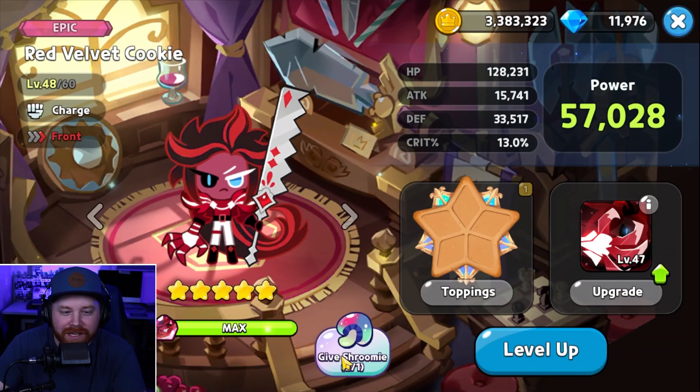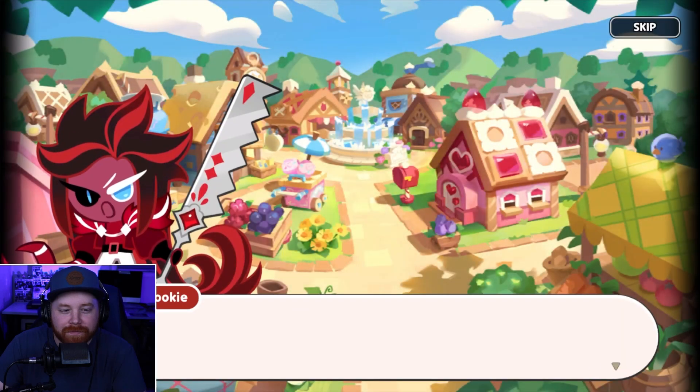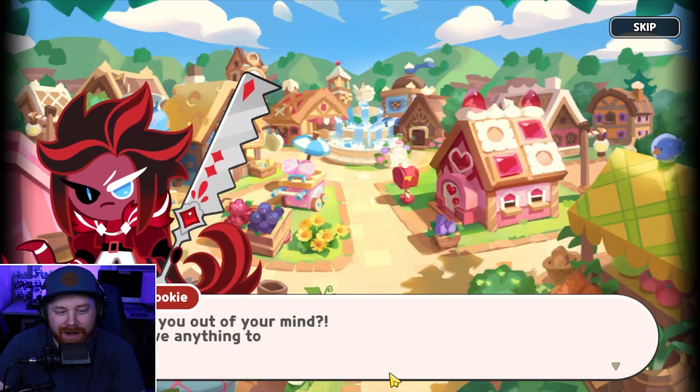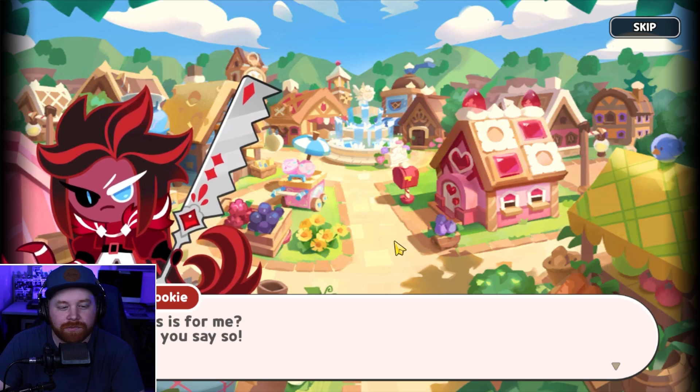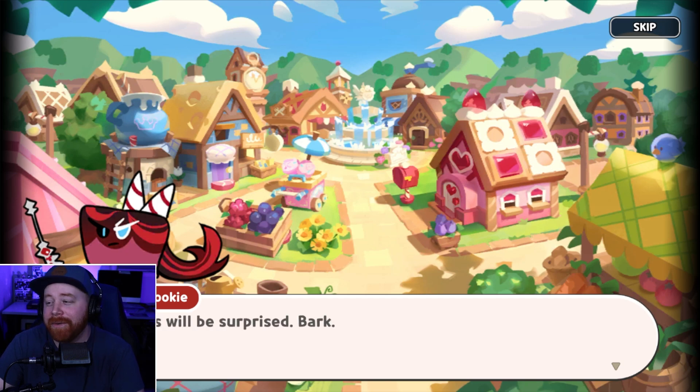Let's give one to Red Velvet — let's try it out. Here it is, Red Velvet. Have a Shroomy, Red Velvet. In-game dialogue: 'What? Are you out of your mind? Don't give me anything to the hounds.' Then: 'So this is for me. Why didn't you say so?' And it changed him to a cake hound!